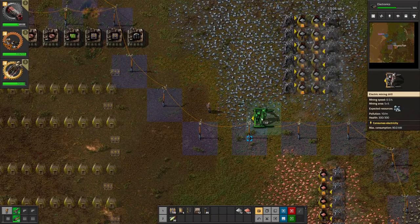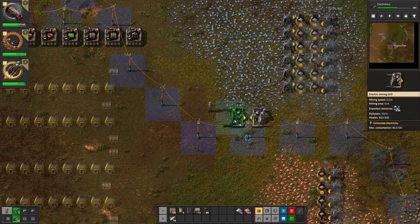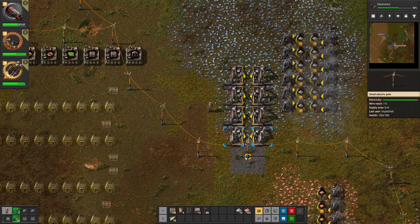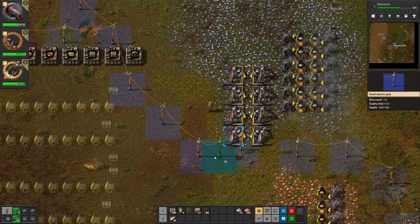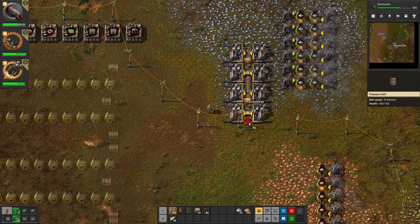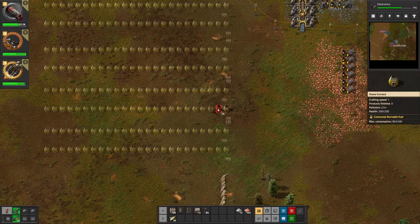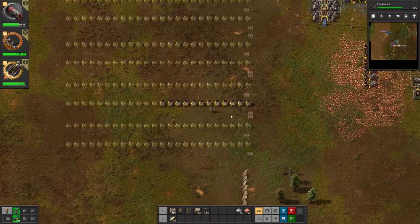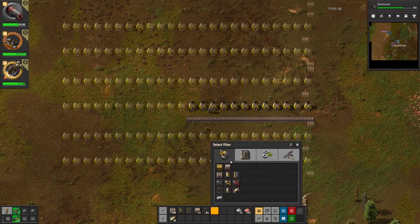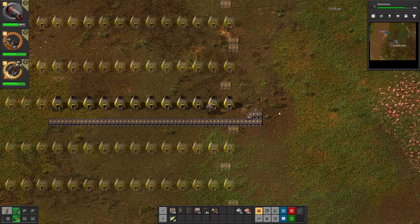Let's get the first iron set up. We're going to do enough electric miners to keep 12 stone furnaces going — eight miners is enough, that's about a quarter of a yellow belt. Let's move these power poles out of the way because there's a fast way I like to lay out these lines of miners. If we put the power poles in first, then we can drag the belt and it puts the undergrounds in the right places around the power poles. Let's get our first 12 stone furnaces in and run directly in here to get our iron production amped up.